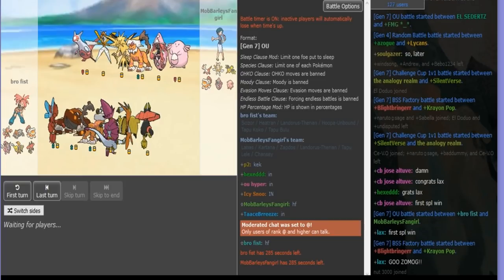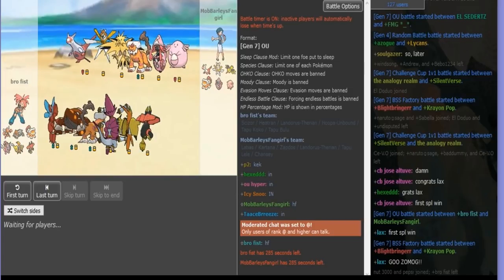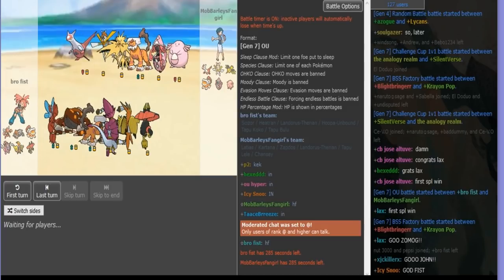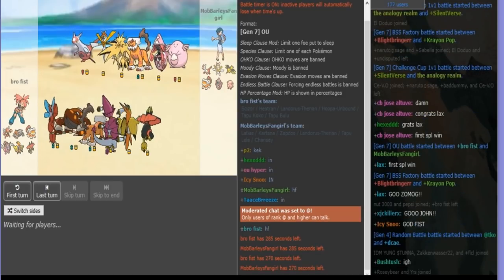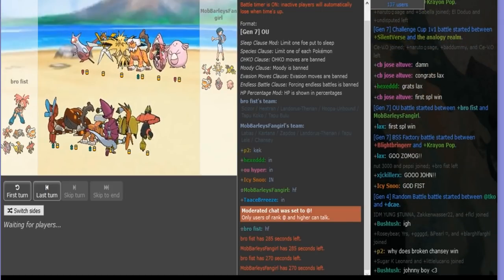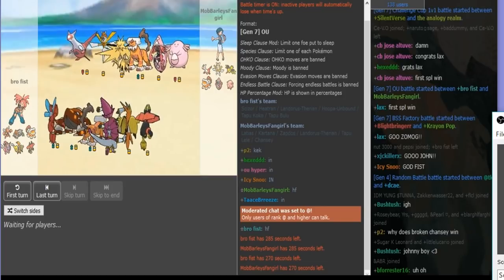Commentary by Mobbari's Fangirl. So what we got here? I'm looking at his team and I'm thinking — it's a kind of tough matchup, but that's physical Hoopa. I don't really have a good switch-in for Hyperspace. My only good lead right here, I'm thinking, is probably Lando.